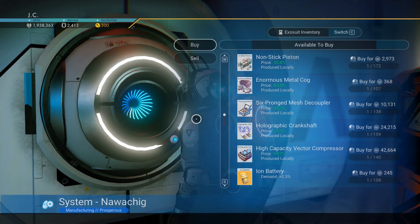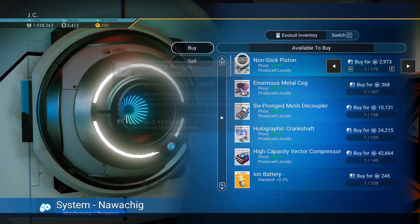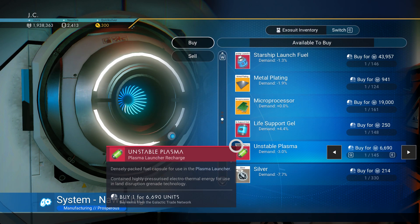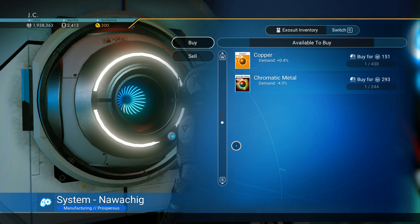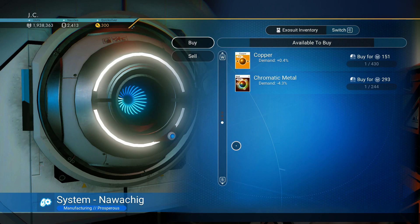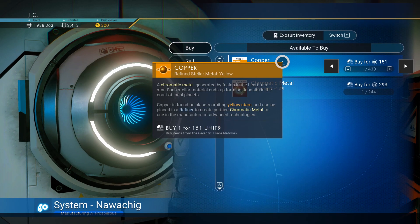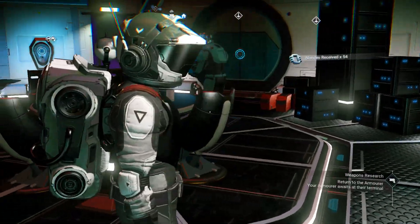Sell some stuff over here. I'm looking for a circuit board, automatic metal — no no, no stick poison, no no no, I'm looking for a circuit board, automatic metal, copper. What is it that I needed the copper for? For the atlas pass. For the atlas pass, how much was it? Some nanites.